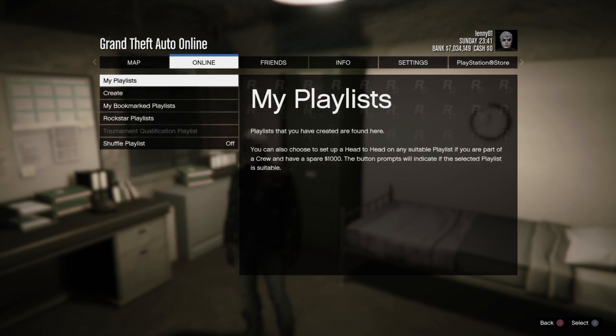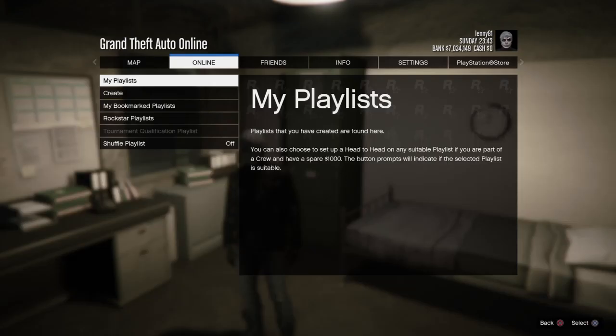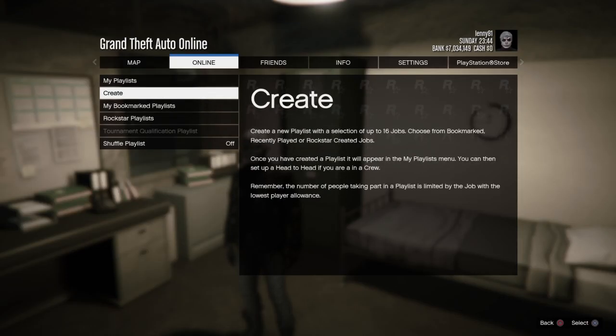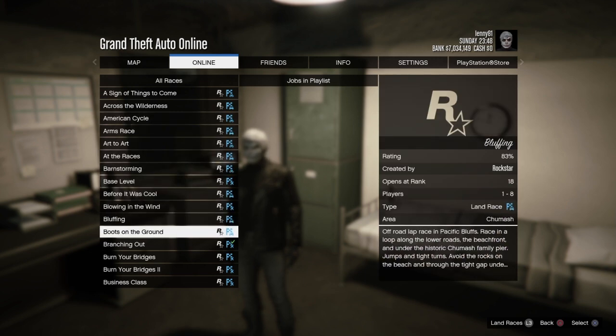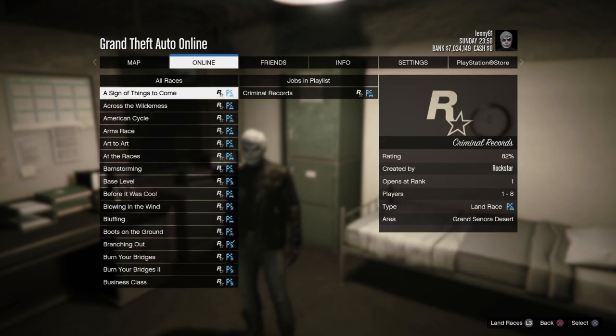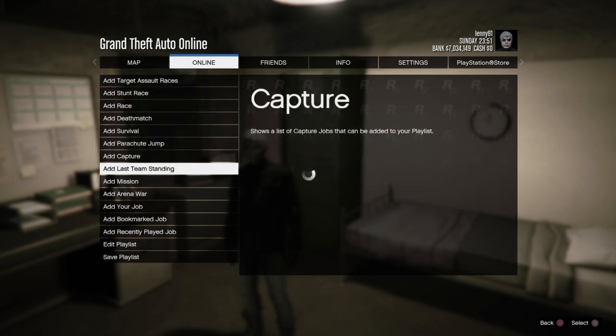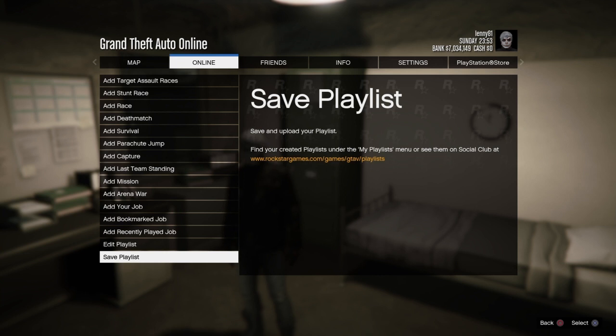What we need to do is get a recent activity, but it needs to be a playlist activity. As you can see, I don't have a playlist saved that I've created, so I'm just going to create one. You just go into create playlist, add a race — I add Criminal Records because it's basically a race around the prison. Just set it to one lap and have it in your recent activities.